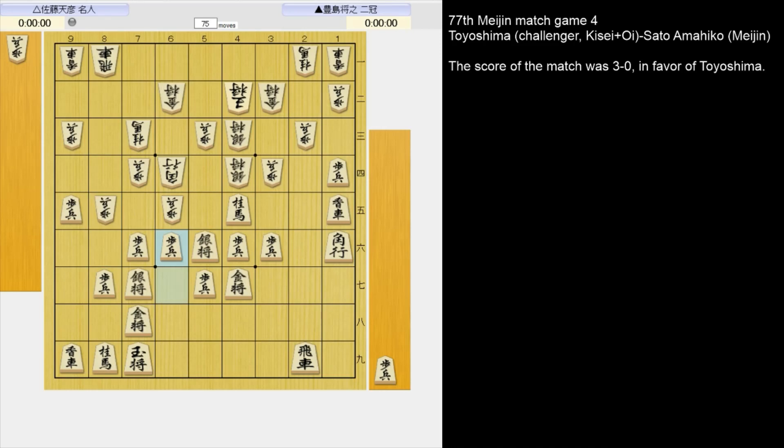If he takes the pawn instead, 6-5 pawn hitting the bishop again. So in the game he played 8-6 pawn, and we can see why he pushed 8-6 pawn earlier — so he could at least take at this point. Instead of 6-5 pawn, let's go back a couple of moves — that was actually a stronger move. Can you find it?